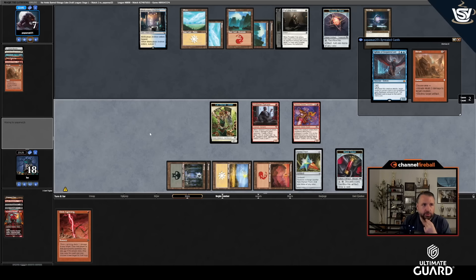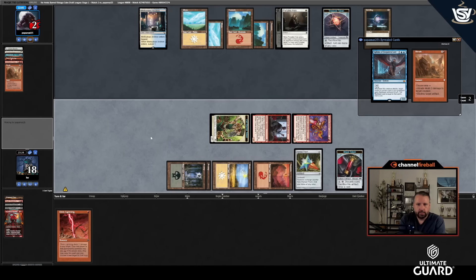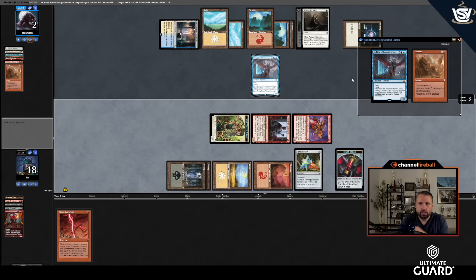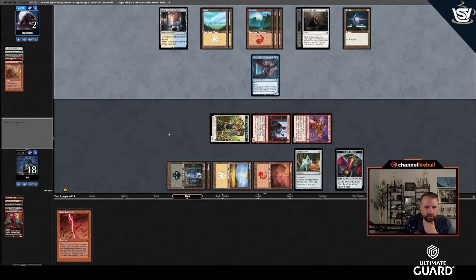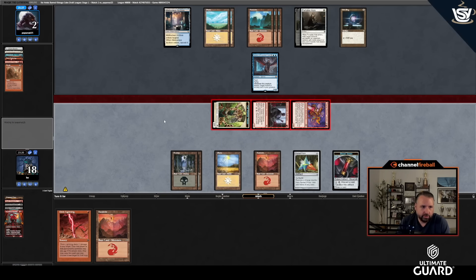They needed to draw something else on top of the Sphinx, and I have Chain Lightning. They could attack with Sphinx, cast removal on my 2/2, and I have three power there at two life. They should have Abraded two to four turns ago — crazy play. I think I can't go from ten to seven when I know they have Abrade in hand. I'm going for it. Not much of a bluff — they would have attacked if they had something.